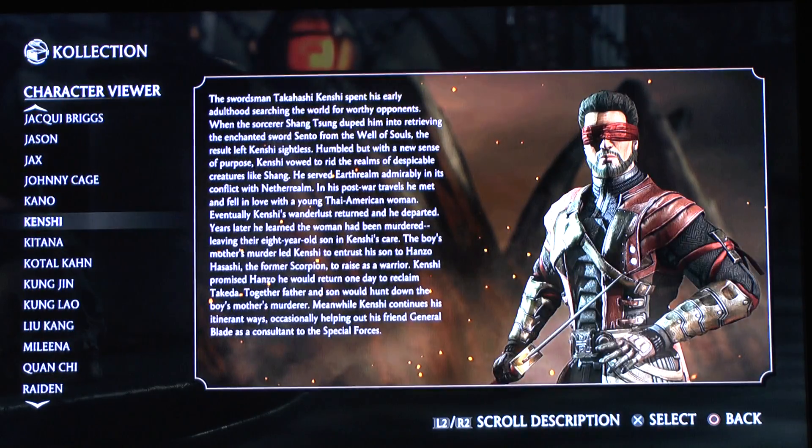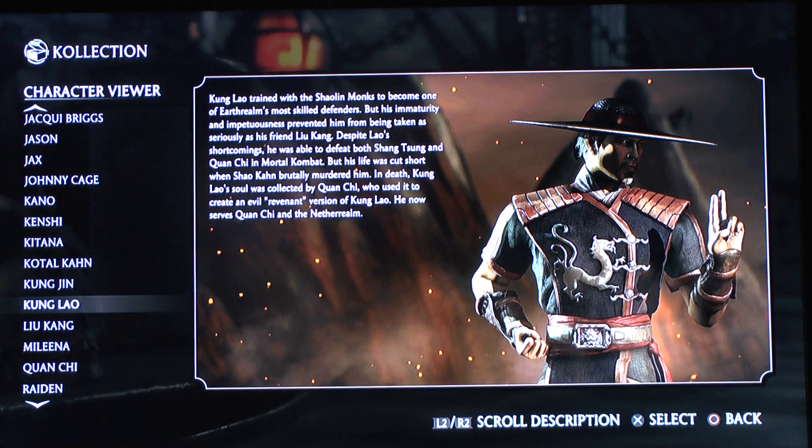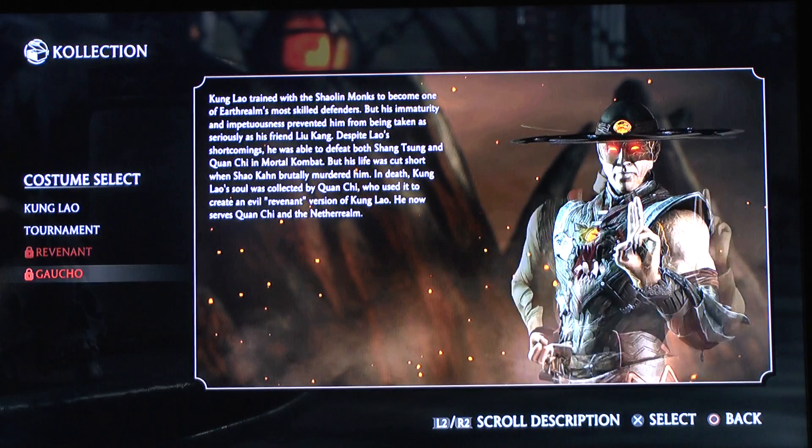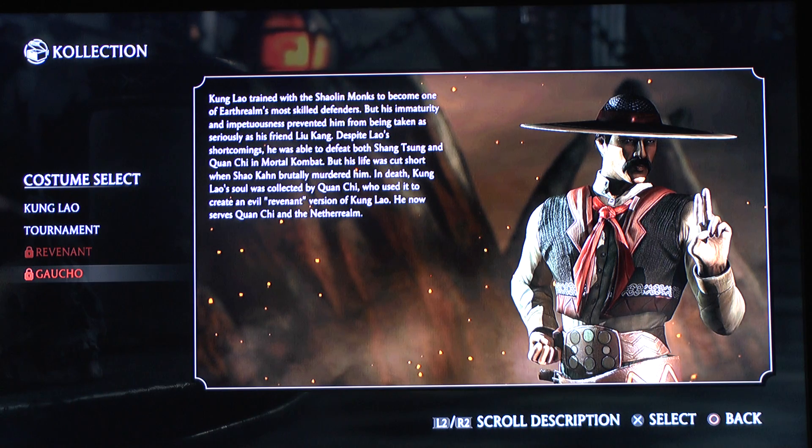We have another classic skin here — Kung Lao. There's also a Mexican skin, the Gaucho, kind of like a gaucho Marx Brothers style. I don't know, it's probably supposed to be kind of like western style. Not my personal taste — looks kind of weird with his little mustache and his red little bow tie — but interesting.